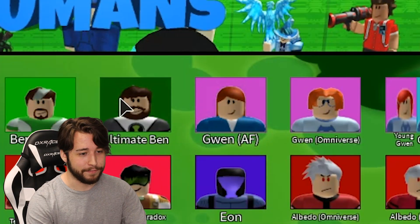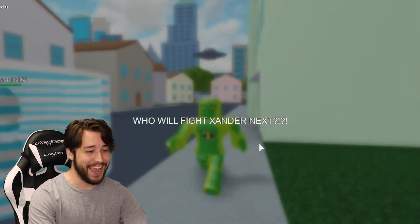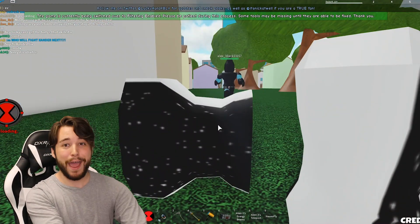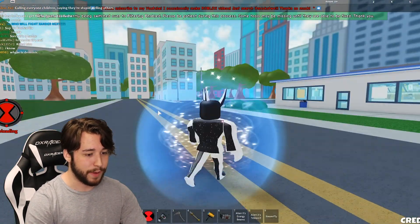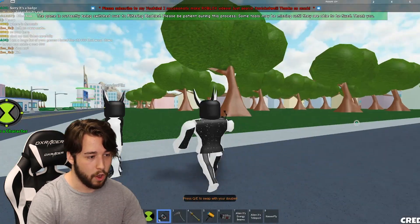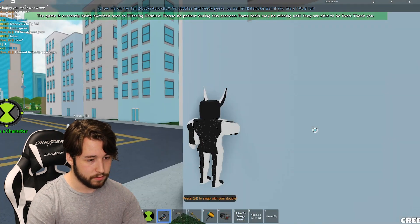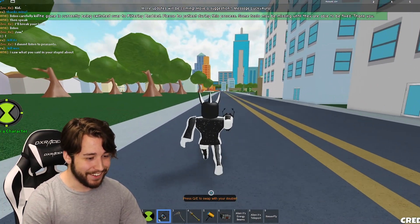Let's be Gwen. The aliens look kind of cool, the characters are pretty solid. We need to be Alien X. He has so many powers — I'm going with Alien X because I am Xander. Look at all these powers, literally come at me. Look at his legs, he's very fit. Summon your double — oh sick! Oh heck yeah! I could just yeet out of this situation. That's pretty cool, I like that.